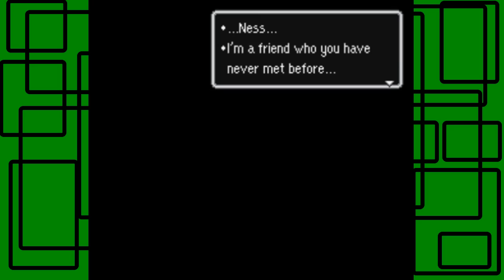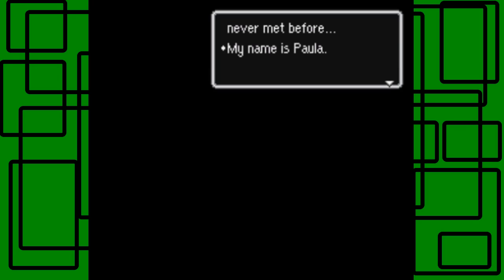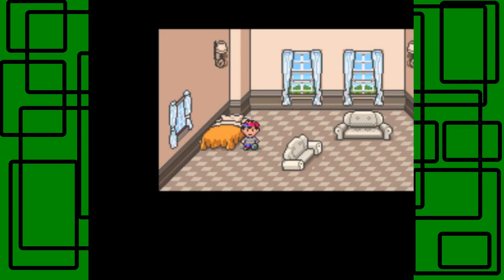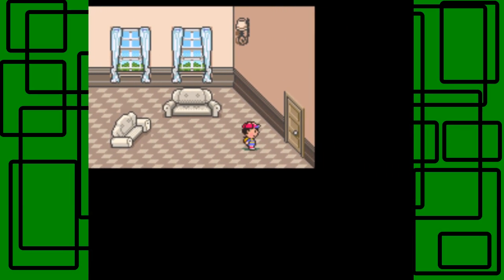This should activate a cutscene. Ness... Ness... Ness? 'I'm a friend who you have never met before.' Wait, if I haven't met you, how do you know we're friends? 'My name is Paula.' That's foreshadowing for the future. It's morning — and by the way, that was a dream sequence. Ness was dreaming about a girl named Paula.